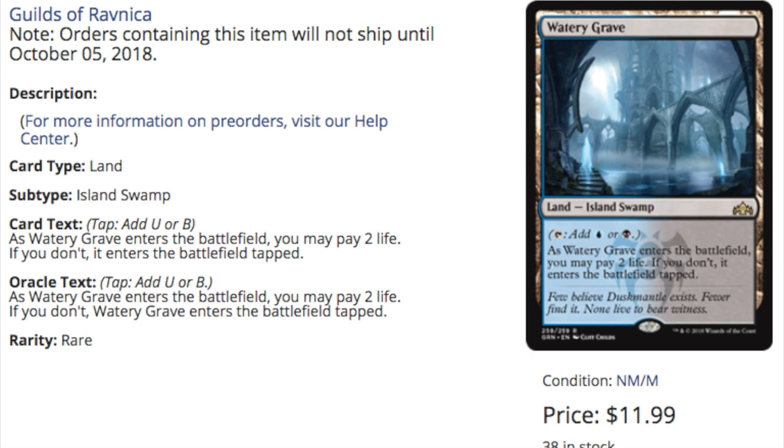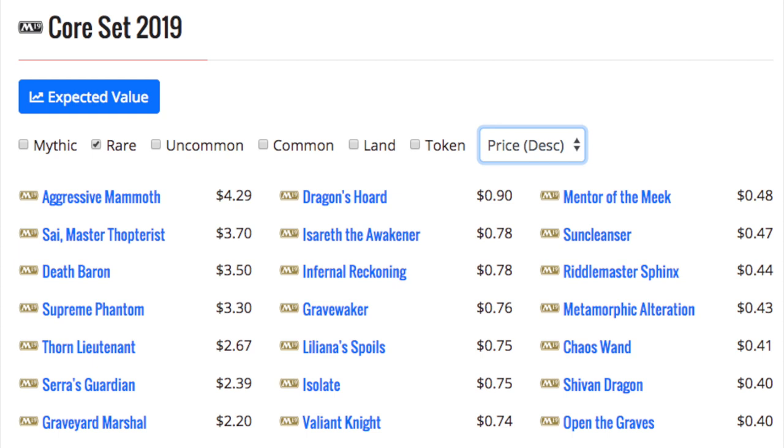Let's look at Core Set. These are the rares in Core Set — Aggressive Mammoth I'm told is actually in the intro deck so it's not even a booster rare. A booster pack costs $3.99. Is there a single rare in this entire set, non-foil, which would pay for the price of a booster pack? No, there is not. Is there a $10 rare in this set? Nope. All the value is in the mythics.